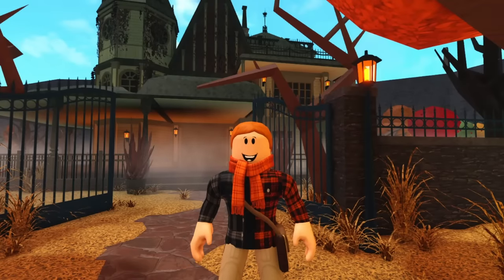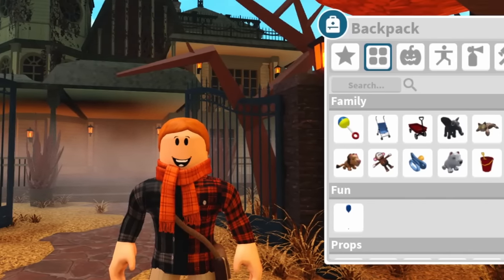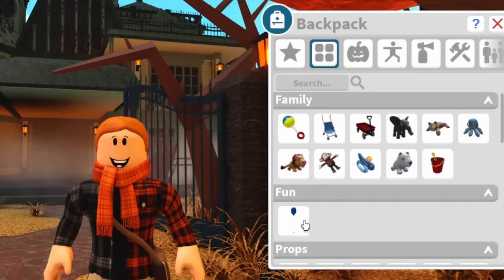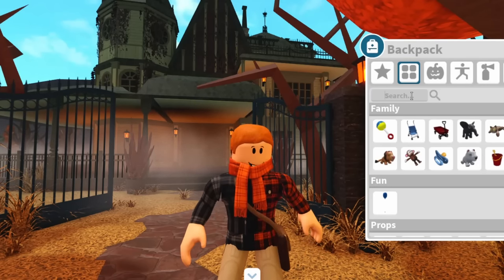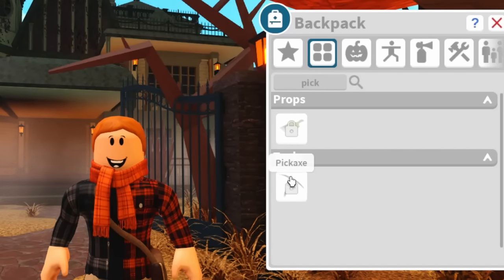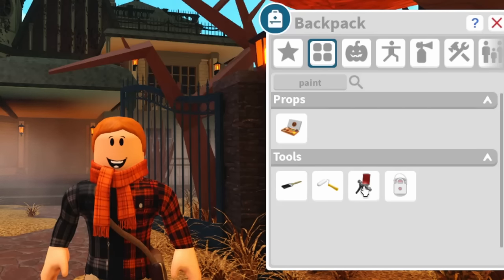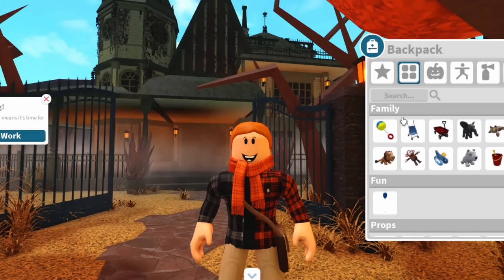We'll first start off with the new backpack. In the new update, Bloxburg added a backpack and inventory system, so you can now equip and roleplay with almost any interactive item in the game. For the first secret, this backpack made job items usable. So if I search for pickaxe, I just have to equip it at the mine and then I can roleplay with the pickaxe. Here's the paint sprayer from the mechanic job, and here's a fishing rod from the fisherman job — most job items you can now also roleplay with.